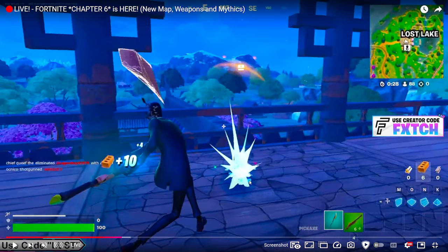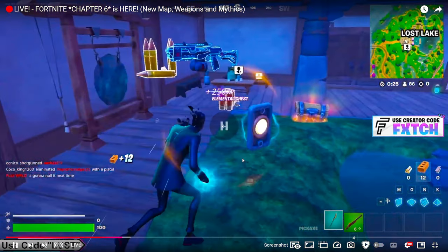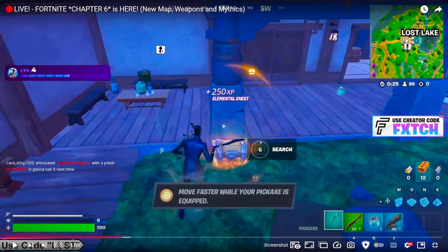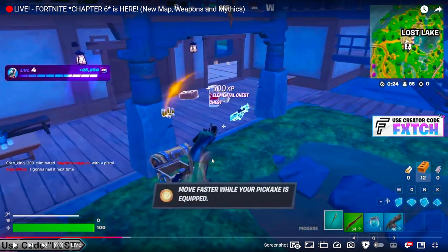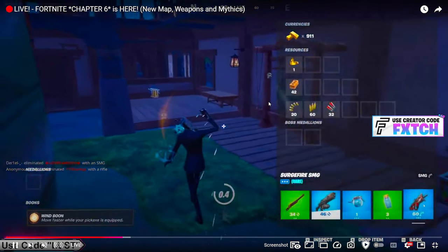Watch this - they land, they're running, you get the increased FOV when you're running, nothing to do with the glitch. They're standing - normal FOV, it always goes back to normal. They open this chest and get one of those wind things - I've forgotten the name. When you pull out your pickaxe it increases your FOV temporarily while you have your pickaxe out, but as soon as you're fighting with a gun or switch to build it goes away. But watch what happens - it glitches completely.